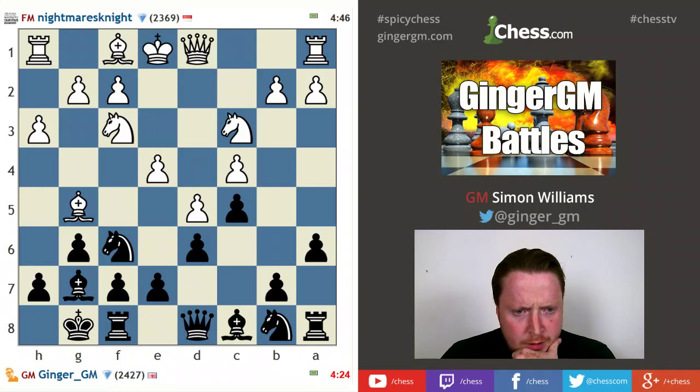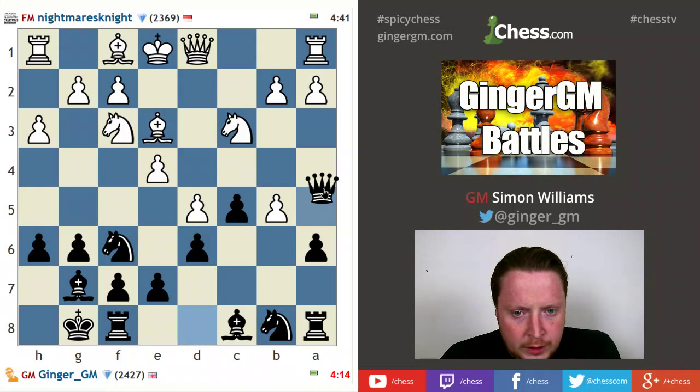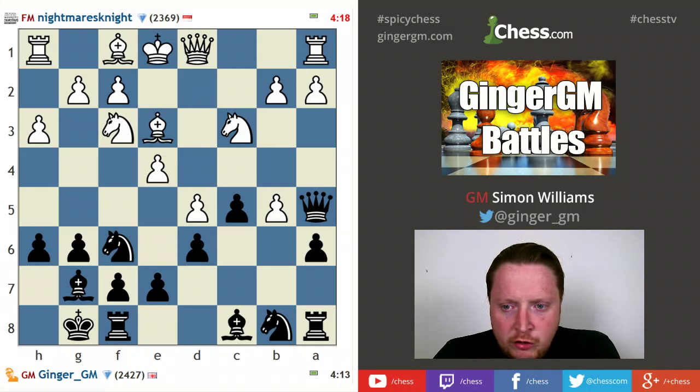Two main ideas in this position: generally you can play e6, or you can play like a Benko gambit with b5. That's the idea I'm going for - to sacrifice a pawn and hopefully get some active play on this area of the board. Knight takes e4 is very similar to a Benko gambit. Queen to d2 - 'poor man's Seirawan,' that should be my new title! This a6 and b5 idea is very typical.